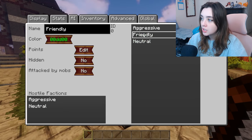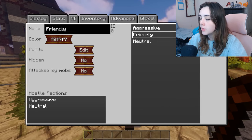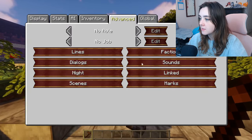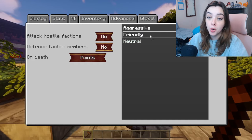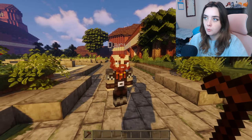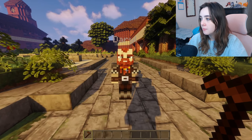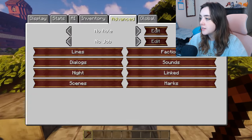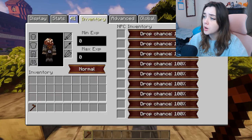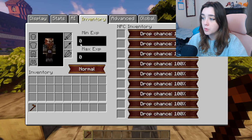To change what color their name shows as, go to Global, then Factions. For Friendly, click on that and then click the color and change it to whatever color you want — I'm going to change it to white because that's normally what I do. Make sure you're in Global, not Advanced. On Advanced you can just change what faction they're part of. Say you make the aggressive name pink and the neutral name white and the friendly name purple — whatever you click for this NPC to be, their name will be that color. This is their inventory. If you wanted to make them hold an item or wear armor, you can do it here.